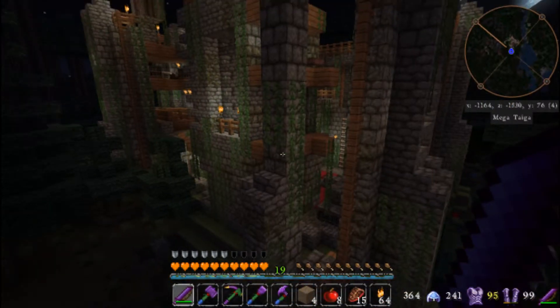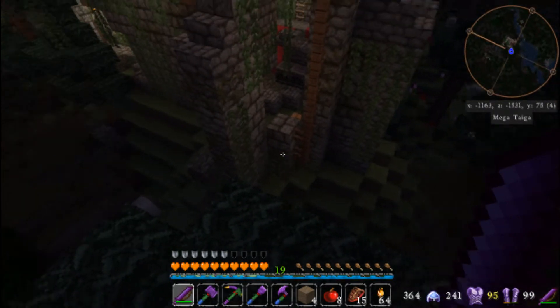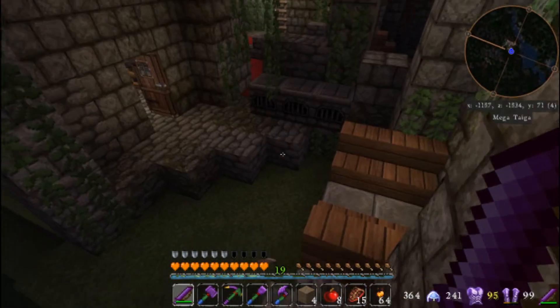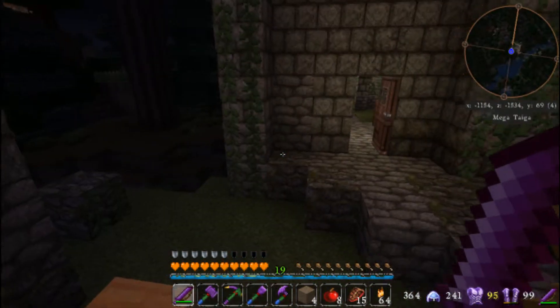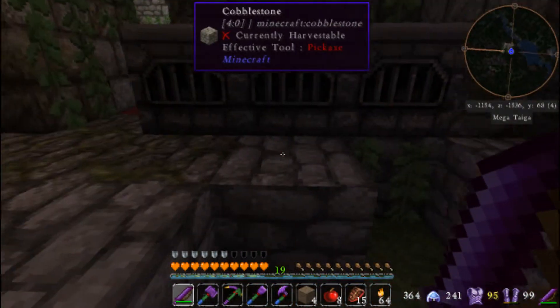Wow, what is this thing? Hi everybody, Stephen Flagg here. Welcome back to Flagcraft. We were just trying to get ourselves into a new chunk so we could start finding some yellorite, so we could start building some big reactors, and we came across this — it looks like a broken-down castle.